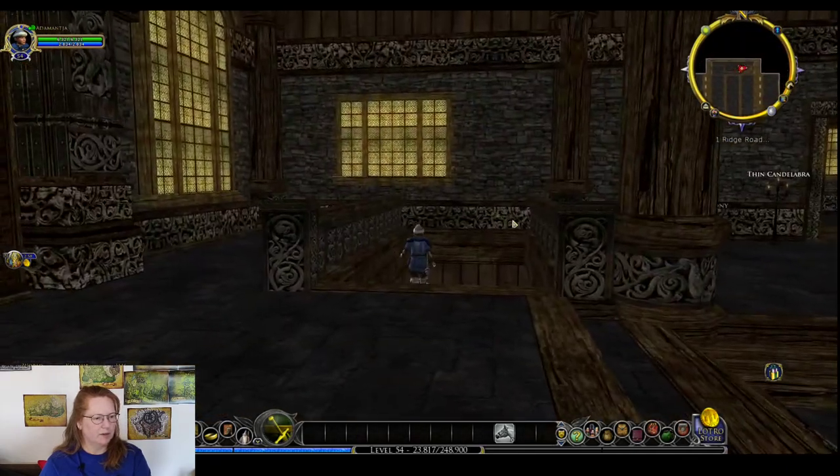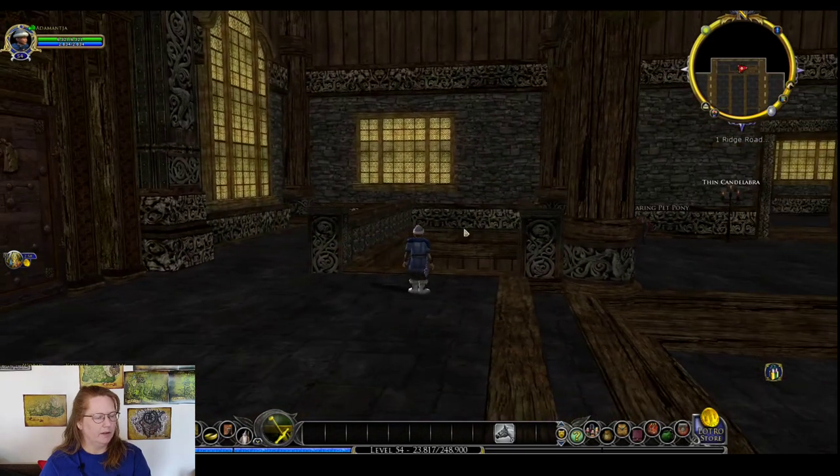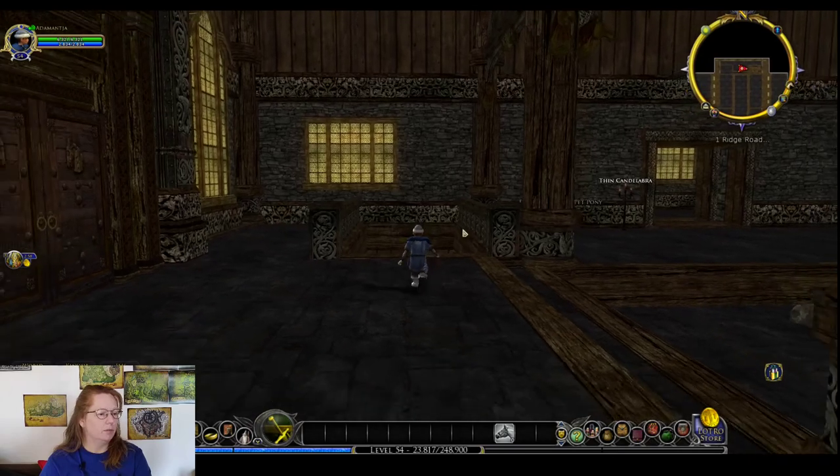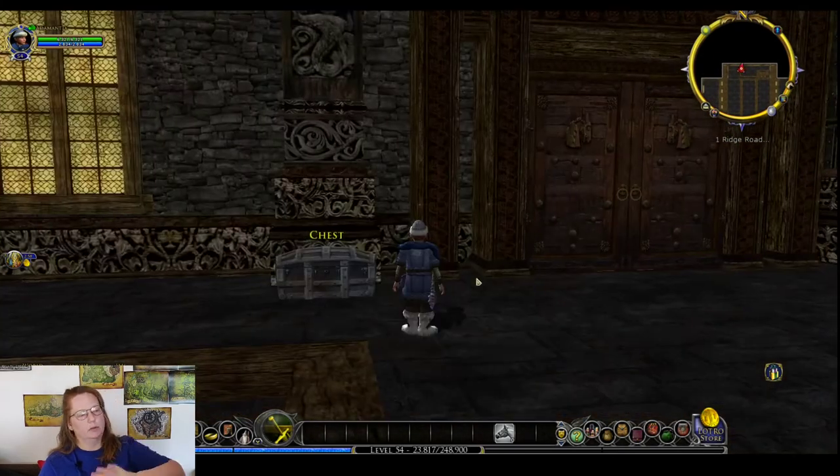The stairs to the basement were right here inside the door. Remember we came in the door right here, and the chest was right there — that will be really super handy. Just to kind of review again with the Mead Halls: a Mead Hall is part of Rohan housing, and Rohan housing is premium housing.